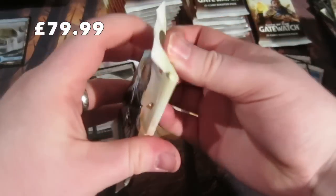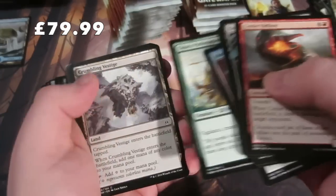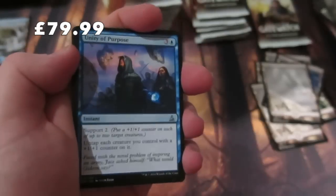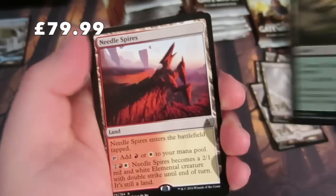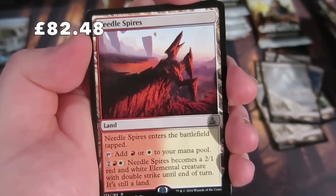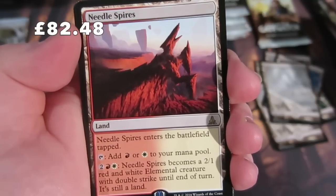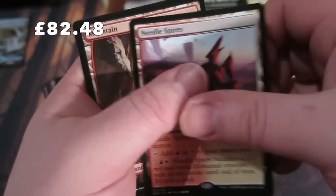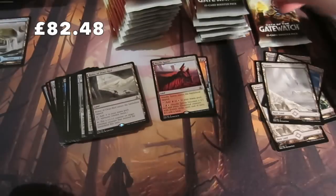A few more packs to go. Getting to the uncommons: Unity of Purpose, Walker of the Wastes, another uncommon land, and our rare - we get Needle Spires! It enters the battlefield tapped - it's one of the creature lands. You can pay two, one red, and one white and it becomes a 2/1 red-white Elemental with double strike. Pretty sweet! We get a Mountain and a foil Sweep Away.